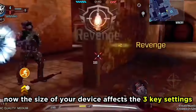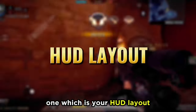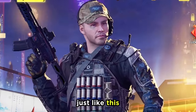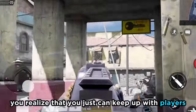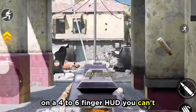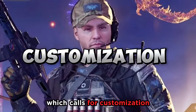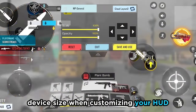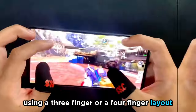The size of your device affects the 3 key settings that enhance your aim. One is your HUD layout. As a beginner, you will start off with a 2 finger HUD just like this. And as time moves on, you'll realize that you just can't keep up with players on a 4-6 finger HUD, which calls for customization. It is important to consider your device size when customizing your HUD, because your device determines whether you'll be using a 3 finger or a 4 finger layout.